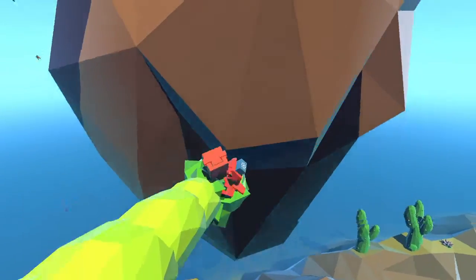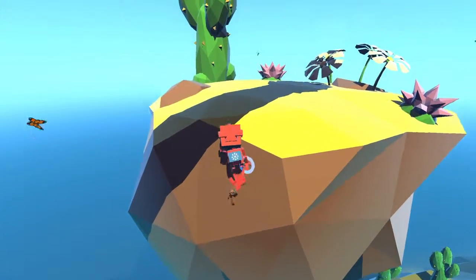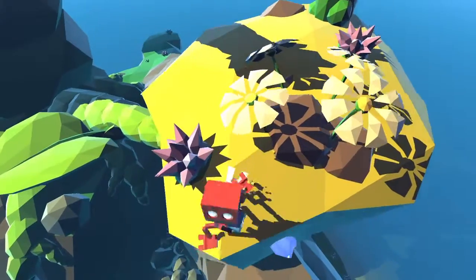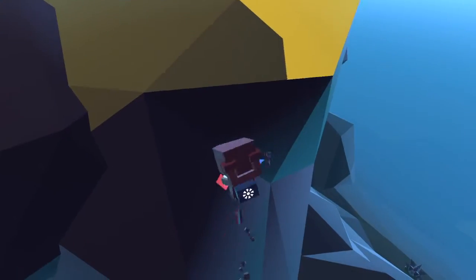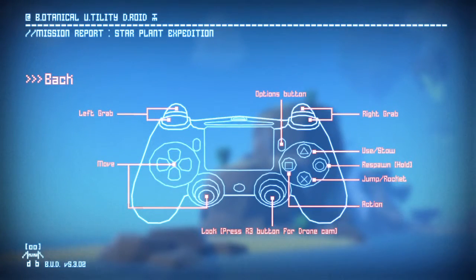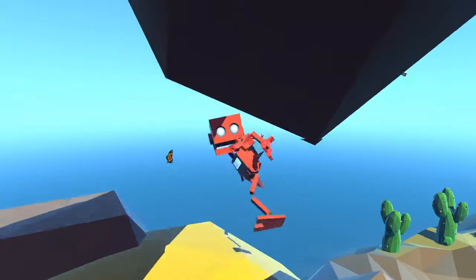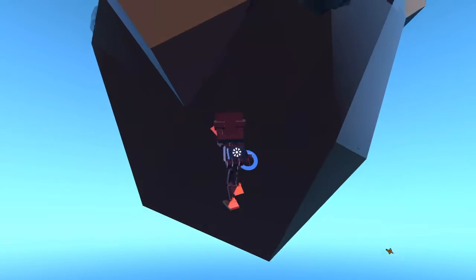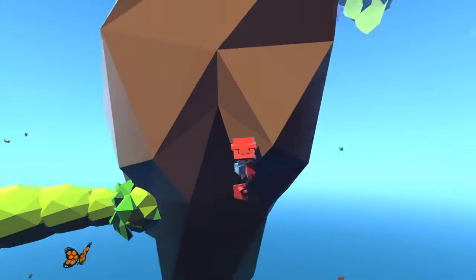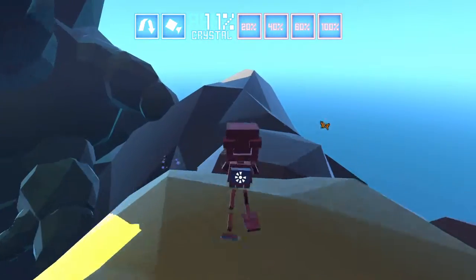I hear a crystal — I refuse to leave till I get it. How do I use my controls? Triangle to use the bloody flower — oh my. That's the one button on the controller that I didn't press! Yeah, like a boss.